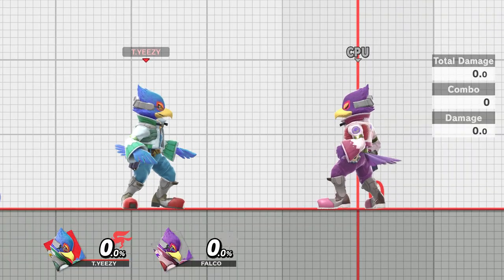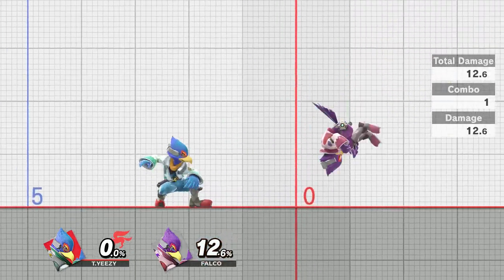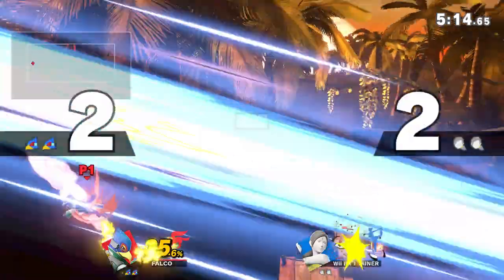Down Tilt has three hitboxes: one at the base of Falco's tail, one at the middle of his tail, and one at the tip of his tail. Each of these hitboxes have different purposes and I'll do my best to explain them all. With that, let's get right into it.